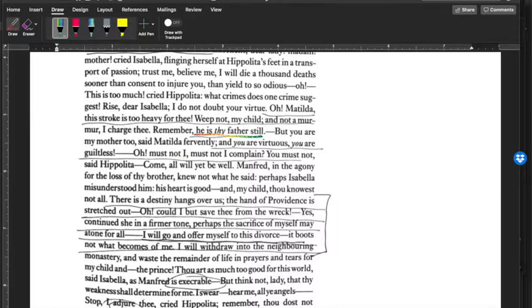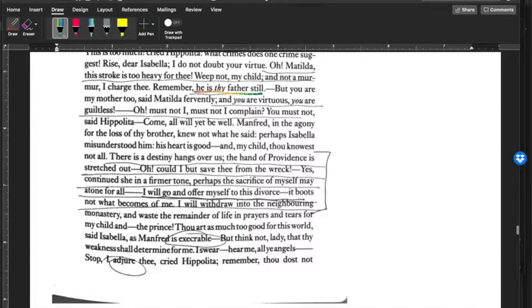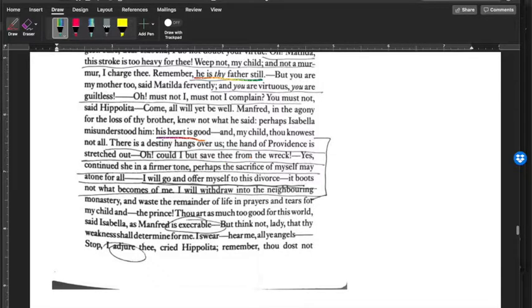Matilda asks: 'Must not I complain?' Hippolyta: 'You must not. Come, all will be well yet. Manfred, in the agony for the loss of thy brother, knew not what he said. Perhaps Isabella misunderstood him. His heart is good.' She's still trying to defend him. 'There is a destiny hangs over us. The hand of Providence is stretched out. Could I but save thee from the wreck? Perhaps the sacrifice of myself may atone for all. I will go and offer myself to this divorce. It boots not what becomes of me. I will withdraw into the neighboring monastery and waste the remainder of life in prayers for my child and the prince.'